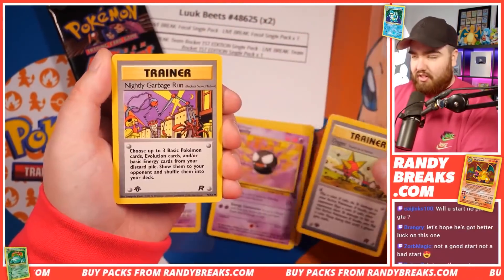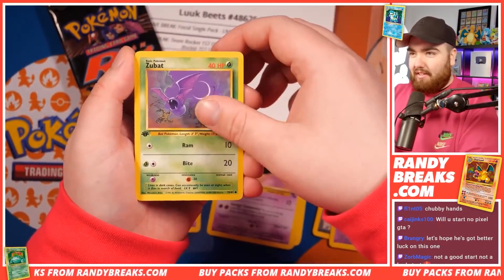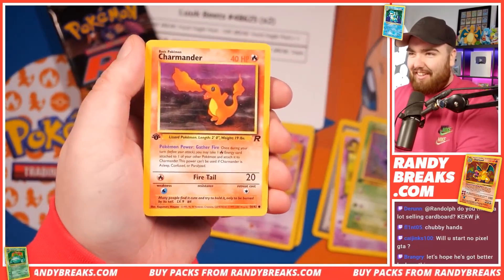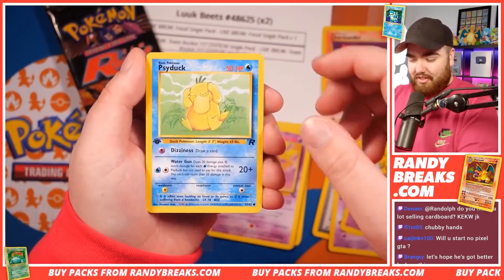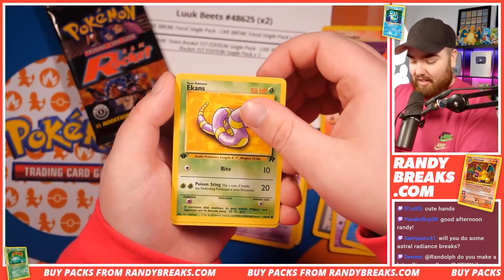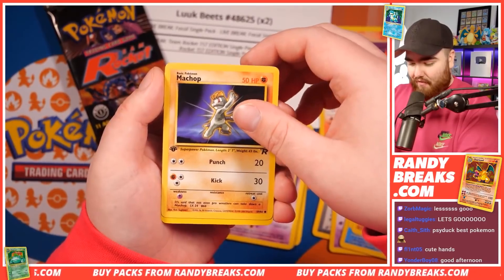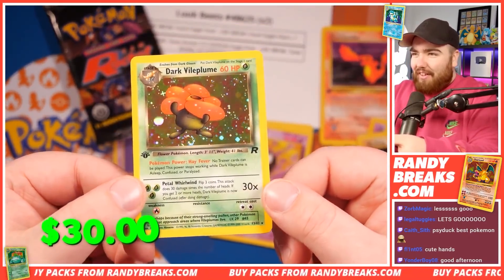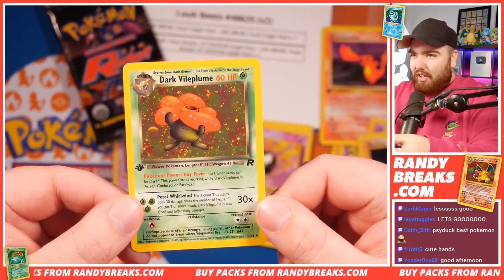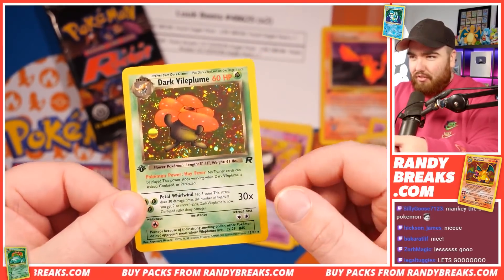And here we go, we've got a Diglett. First Edition Team Rocket right here, guys. Nightly Garbage Run. We've got a Dark Kadabra. Zubat. Charmander, let's go. You've got a Charmander right there. You've got an Abra. Psyduck. First Edition Team Rocket takes me back. We've got a Mankey. Machop. And next up we have — oh, we got a Holo! Dark Vileplume Holo right there. Is that a Swirl? Two Swirls? You've got a big Swirl right there and another Swirl forming.